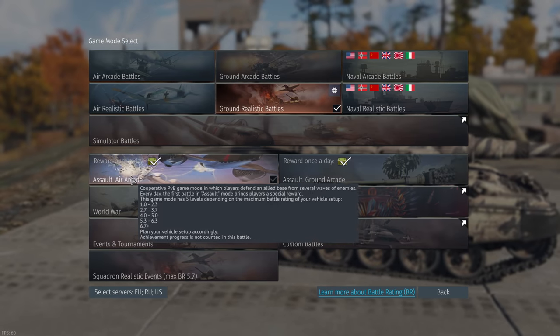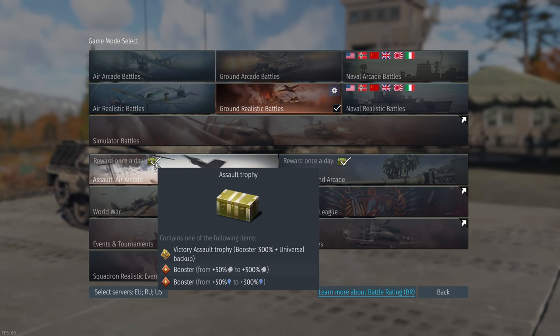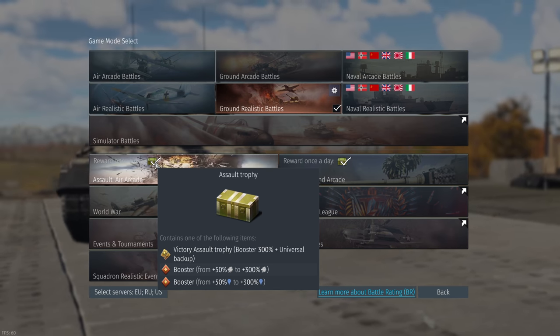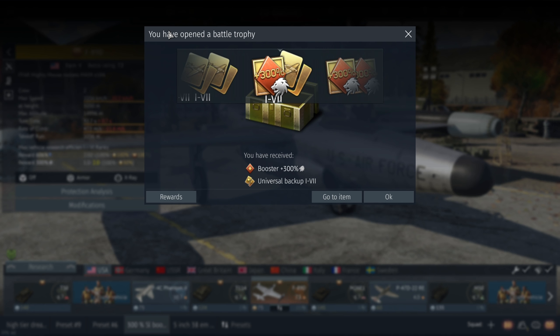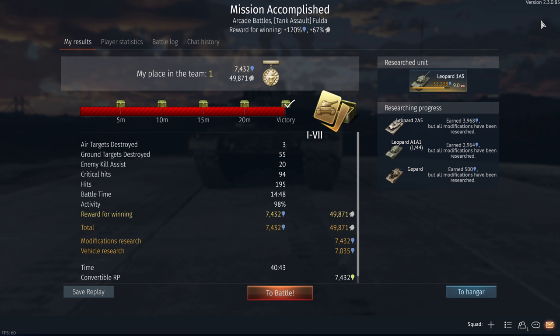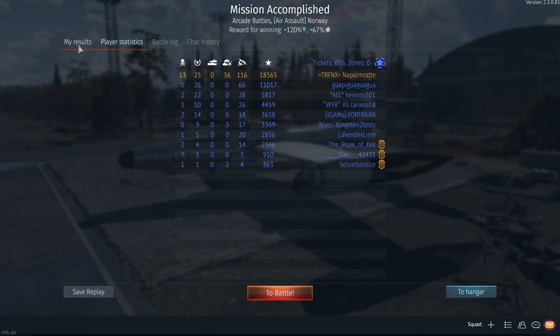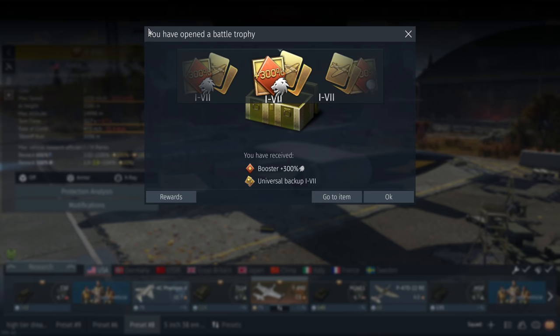The last and most controversial method is playing Assault Air Arcade and Assault Ground Arcade. You can earn one reward per day per mode: an assault trophy with some universal backups, plus a guaranteed 300% booster if you win — then RNG determines if it's a silver lion or RP booster. There's also talk of a ships assault mode coming in the future, possibly from a suggestion I made, which could mean three daily 300% boosters. It's a brutal mode, but the time investment is worth the guaranteed 300% booster.